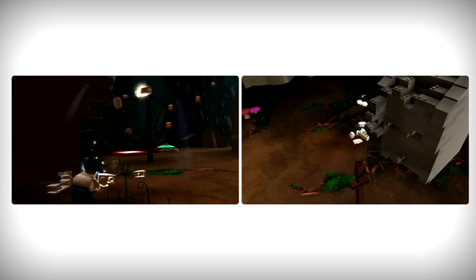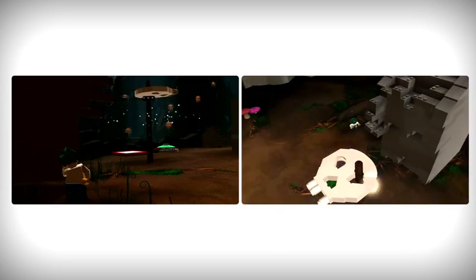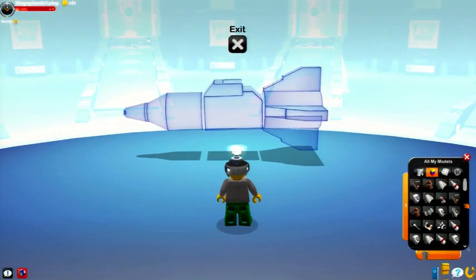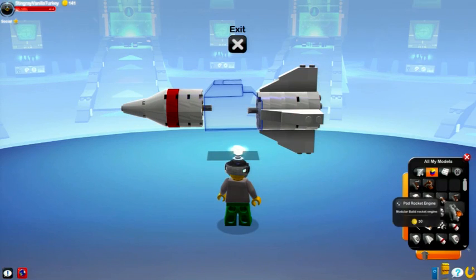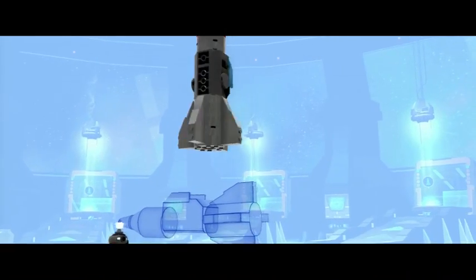There are three different building experiences in the game. First is quick build — that's the fastest way of building. Your minifig just builds the thing automatically, but the player really gets the sensation that they created something awesome. The next step is modular building. The first example is on the spaceship where you build an escape rocket — there are three sections, you connect them and can swap out different parts to try different styles. Your rocket's going to look different than mine, so you have customization and creativity, but it's still a very easy, lightweight experience — anybody can do it.